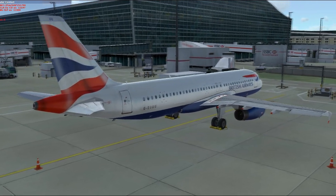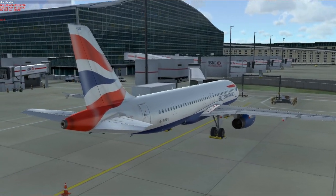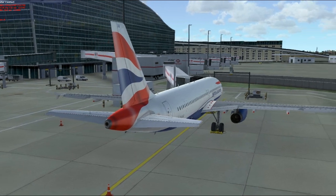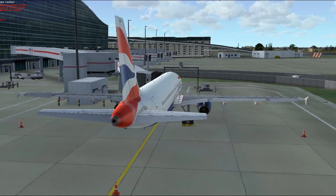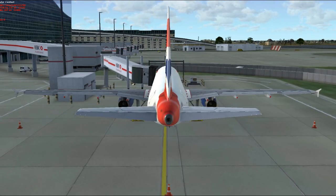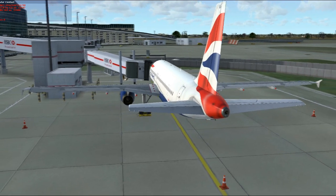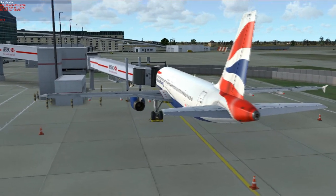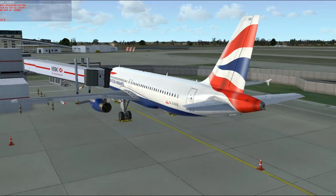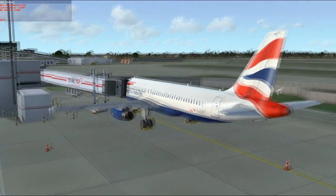Overall I'm kind of digging it. The model is pretty awesome — it comes with a number of different liveries and models: the A318, A320, and A321, each with different variants. This is the British Airways one with IAE engines. There's quite a lot of complexity here, not quite PMDG levels — more like Quality Wings levels. So it's pretty complex, but not really 'study 3,000 pages of manuals' complex.